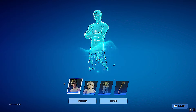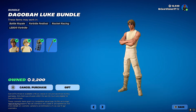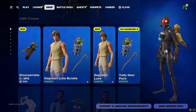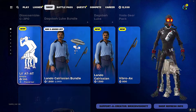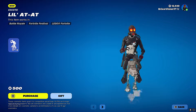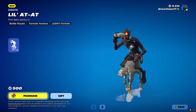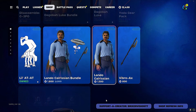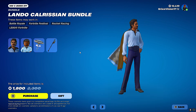Just so much money — this game is crazy. I'm going to skip the C3PO back bling since I don't use back blings. Now we have the little AT-AT emote and we're going to go for it. We also have the Lando Calrissian bundle.